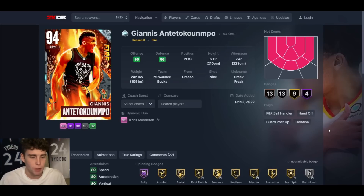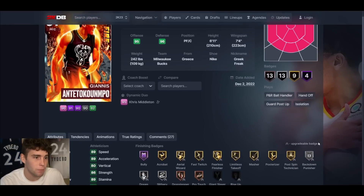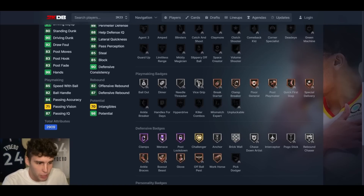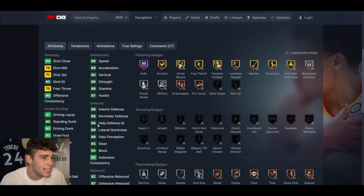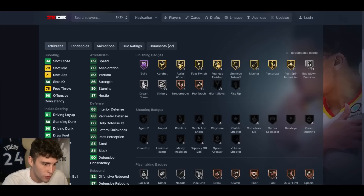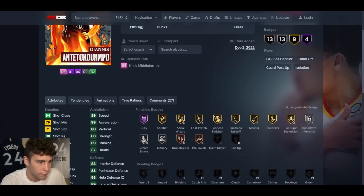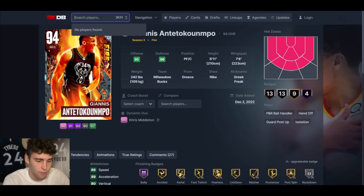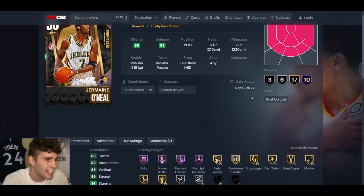At number 8 is diamond Giannis Antetokounmpo. People were wondering why he's not on the power forward list — it's because I personally think of diamond Giannis as a center. The pink diamond Giannis can't play center, but this version can, and he's actually my backup center on my no-money-spent squad series. He's got Hall of Fame Clamps, Menace, Post Lockdown — basically every defensive badge you could ask for. He's a 71 three-ball and you can green from the middy — very solid all around.